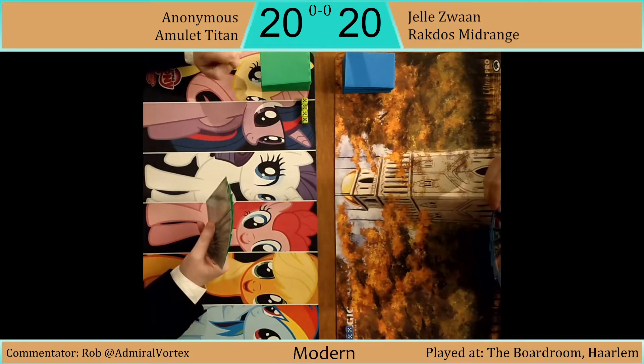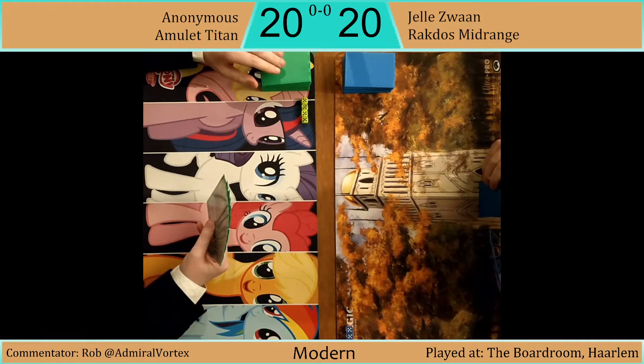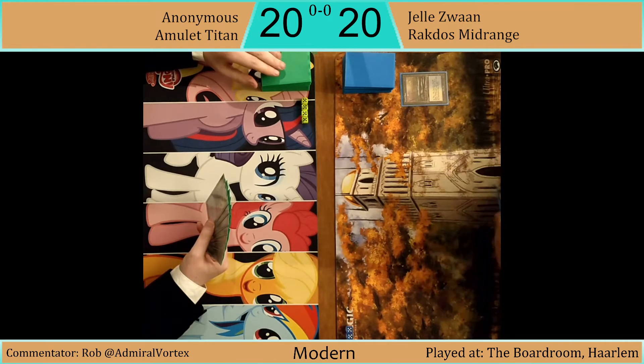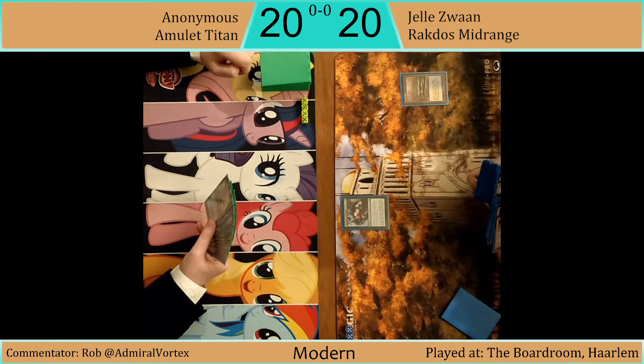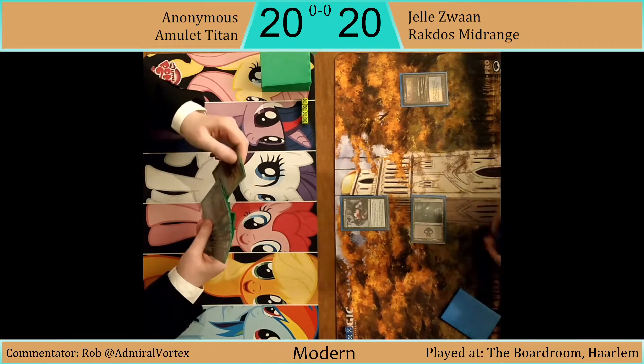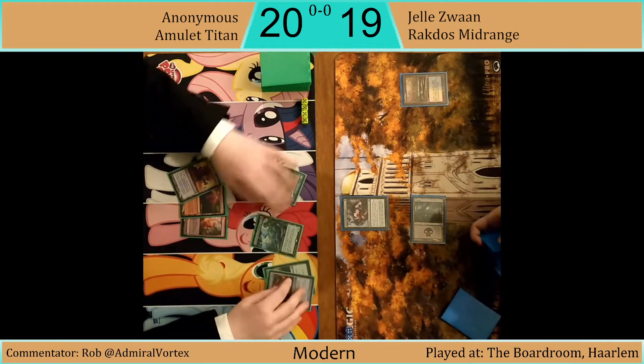Our second feature match for Amulet Titan. Our anonymous player is going to be up against Yellow, our resident judge, playing a Rakdos midrange deck. Looks like Yellow is going to start off with a basic swamp and an Inquisition of Kozilek.